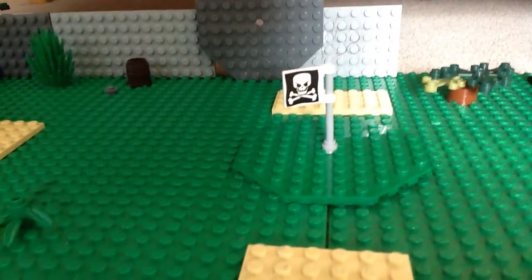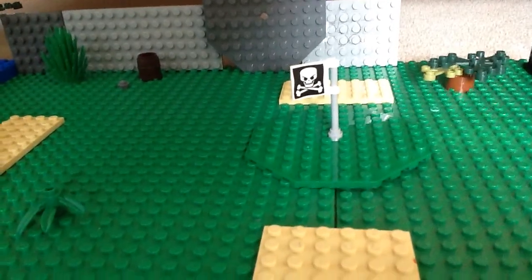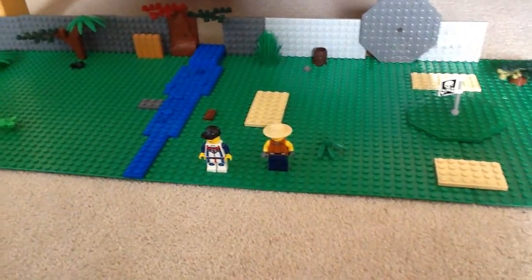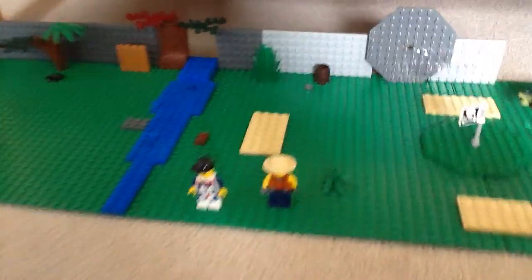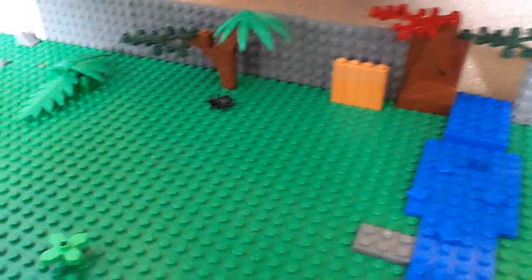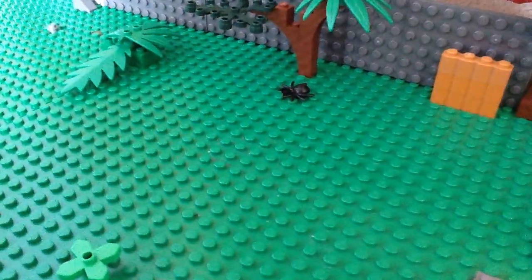There's the flag. That skull and crossbones sign, that shouldn't really be there. Here's a barrel here, with some of those stones there. And there's sort of like a wooden sort of wall piece there, I like it. A spider — I put a spider there.